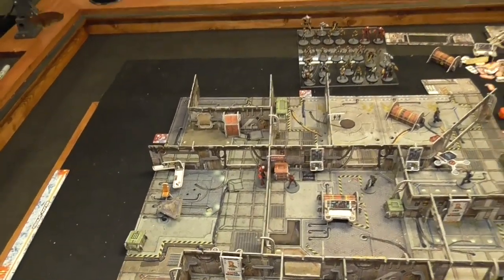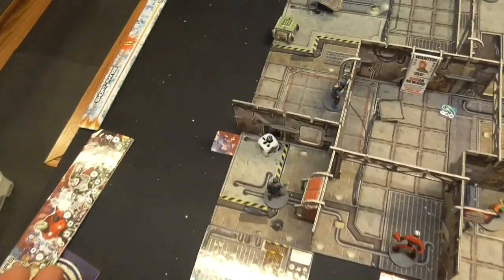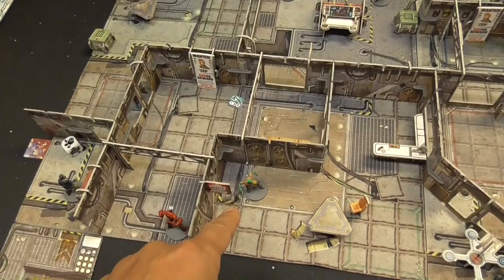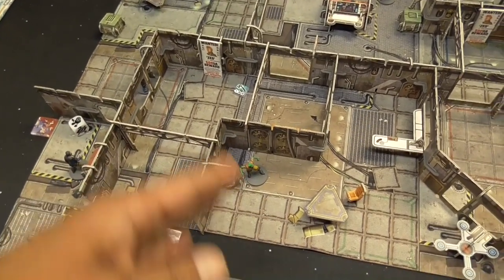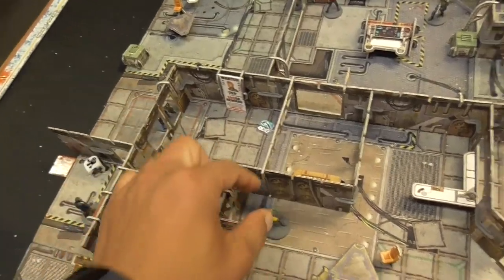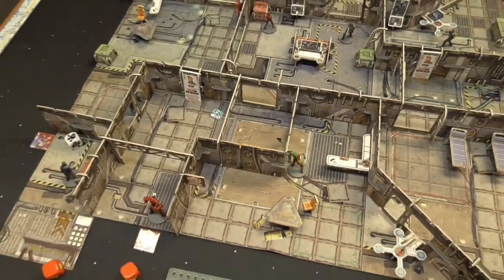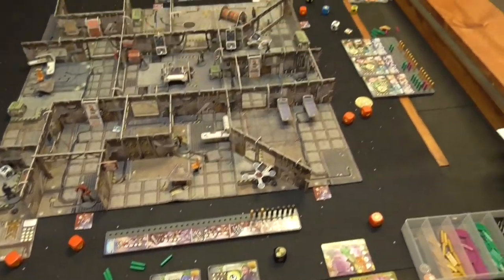Ganeki is wandering on his own and wants to join a crew, but there is no trader within four inches. So he just moves — going four inches in this direction. That's his turn. We move to the assessment phase, clearing everyone's tokens and starting the next round.